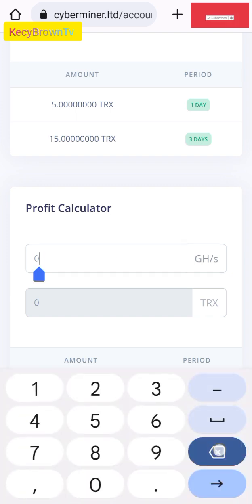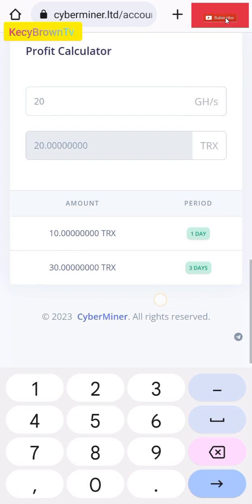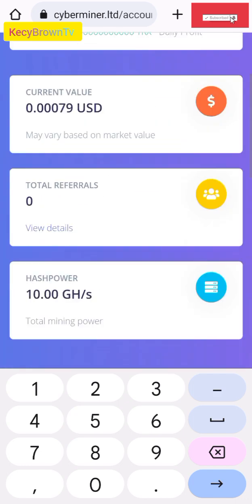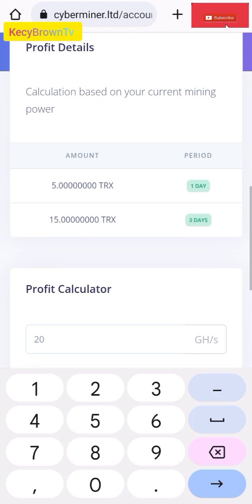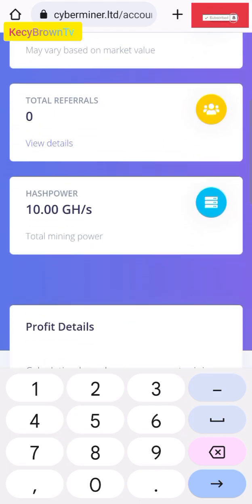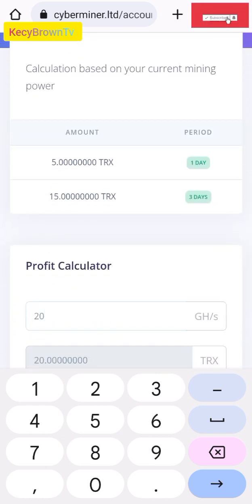You can join now. We are getting 30 TRS. Start making your own research before you deposit. I'm here to bring you the platform. We hope the platform will last because it started today — we hope it lasts two weeks or three weeks or one month where we can make profit. Don't forget to subscribe, share, hit the like button. It's your friend, Casey Brown TV. Bye for now.